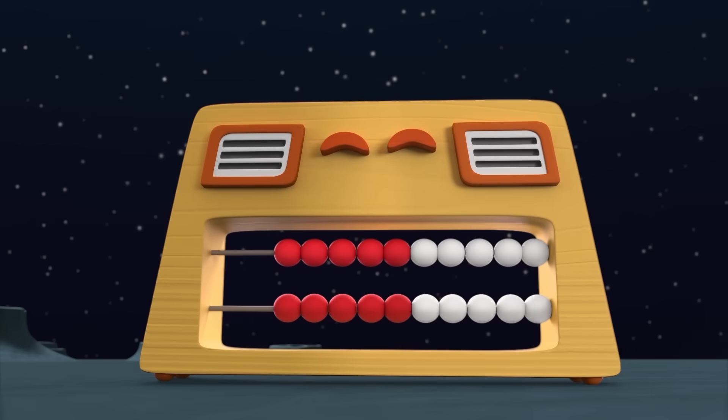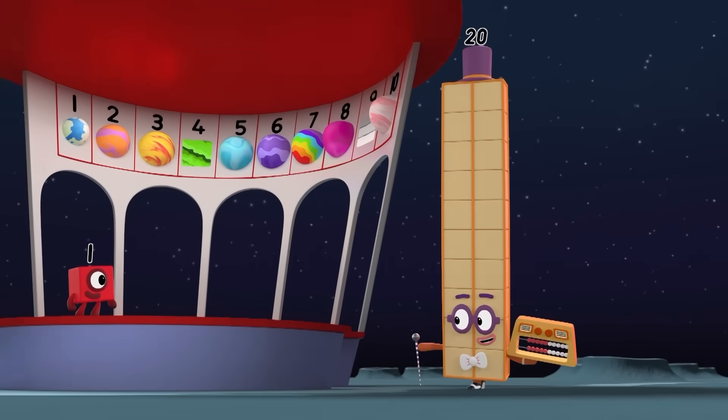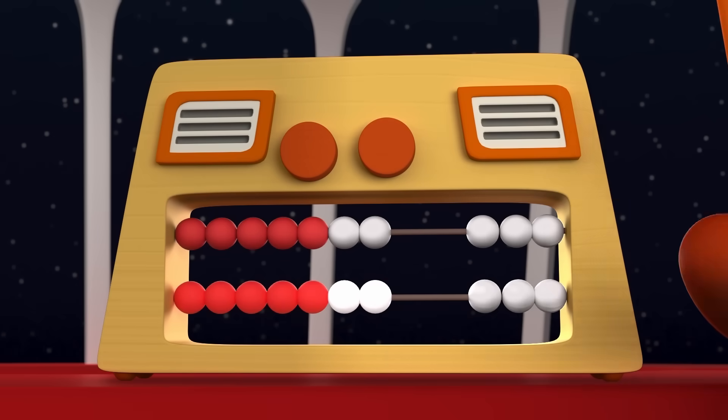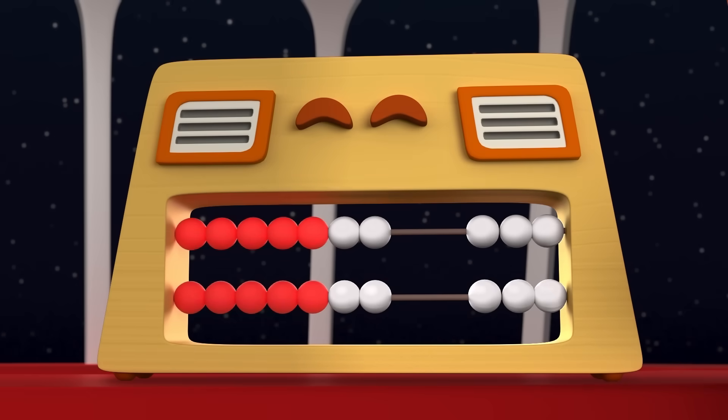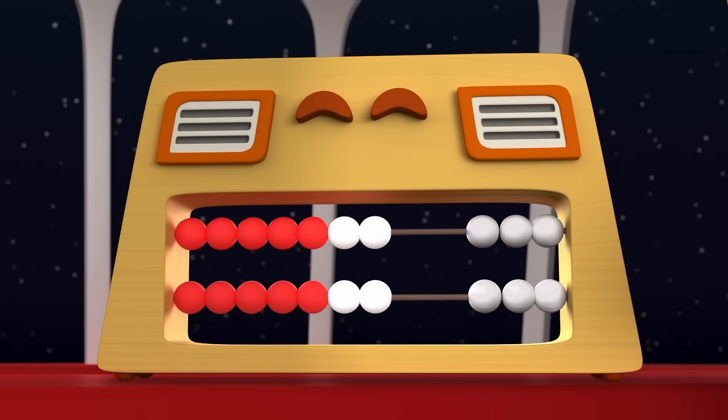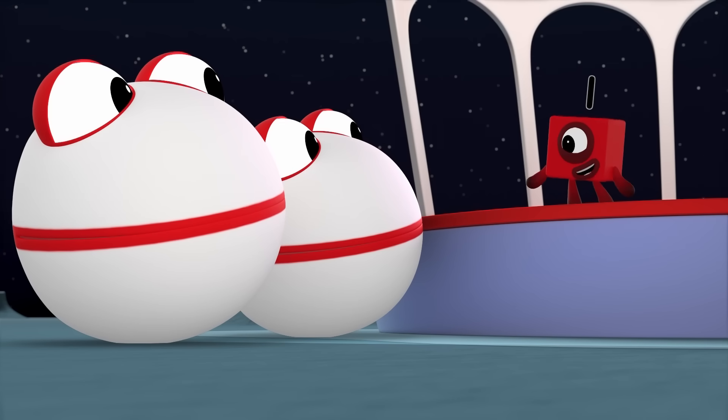My Wreck-N-Wreck has even more ways to show numbers. Seven on the top row and seven on the bottom. The reds are on this side — all ten of them — plus four more white beads. And ten and four is fourteen. So it will cost the two of you fourteen pennies, please.